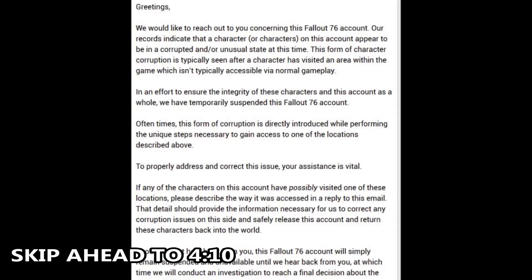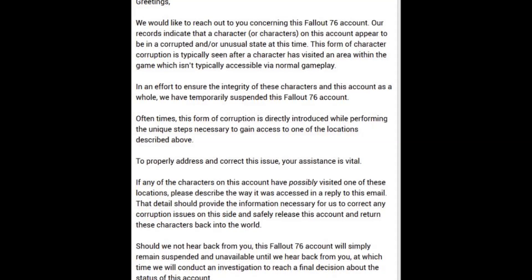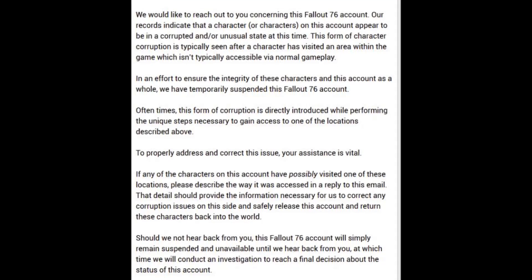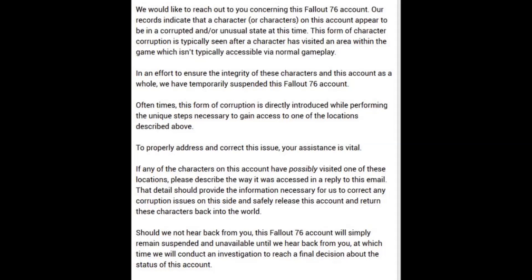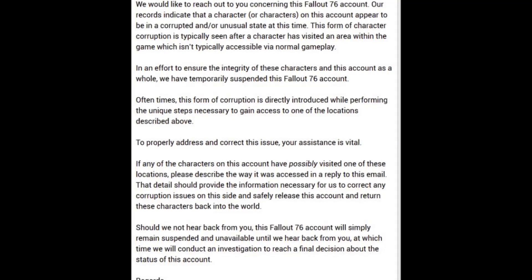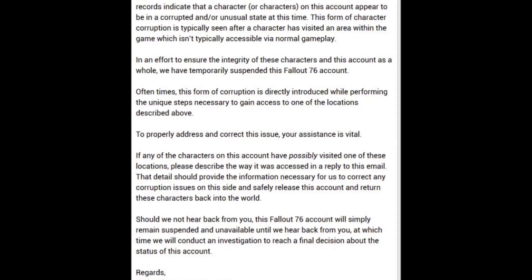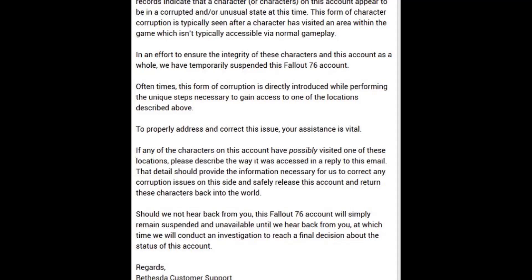Now, if you do end up getting banned for this, this is the email they're sending out. It says: 'Greetings. We would like to reach out to you concerning this Fallout 76 account. Our records indicate that a character or characters on this account appear to be in a corrupted and/or unusual state at this time. This form of character corruption is typically seen after a character has visited an area within the game which isn't typically accessible via normal gameplay. In an effort to ensure the integrity of these characters and this account as a whole, we've temporarily suspended this Fallout 76 account. Oftentimes, this form of corruption is directly introduced while performing the unique steps necessary to gain access to one of the locations described above. To properly address and correct this issue, your assistance is vital. If any of the characters on this account have possibly visited one of these locations, please describe the way it was accessed in reply to this email. That detail should provide the information necessary for us to correct any corruption issues on this side and safely release this account and return these characters back into the world.'